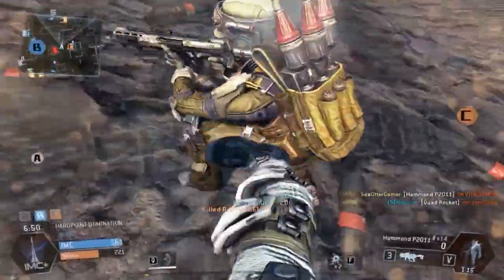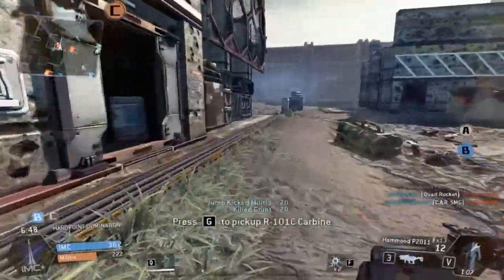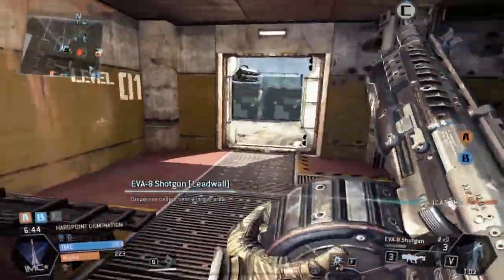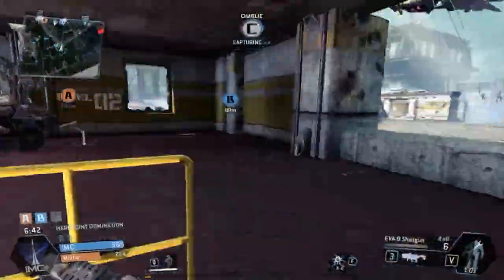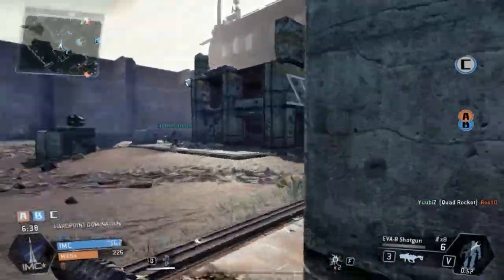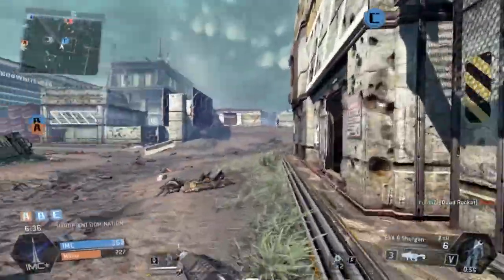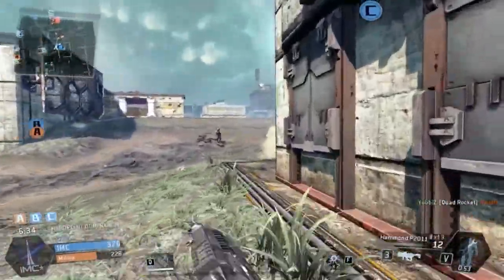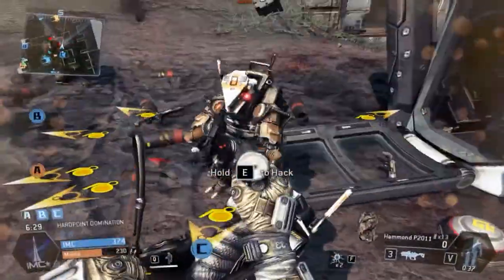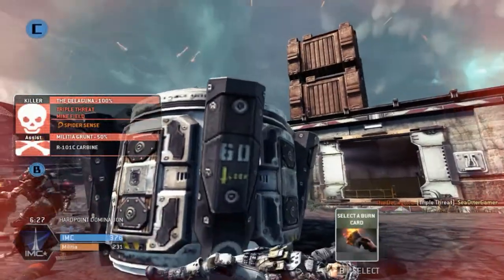Oh come on, I saw a bad guy but he disappeared. Someone's taking A — I'm here at C. These guys won't even know what hit them. C is ours! A is about to be ours! This whole game is ours — we own this. Yeah, we really do.